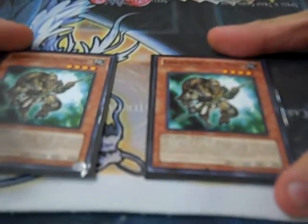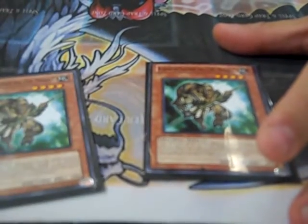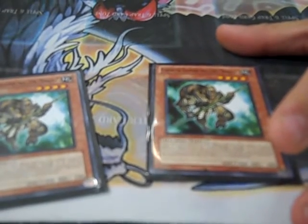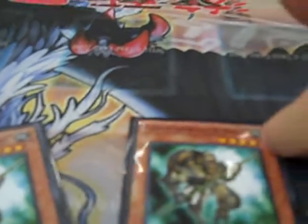Here's the Giant Rat of the deck — the Mystic Tomato equivalent. When he gets destroyed by battle and sent to the graveyard, you get another level 4 Karakuri monster from the deck, which is essentially any other Karakuri in the build. So you can grab another one of him if you have the level 3 tuner — that equals level 7 for Burai. That's the monster lineup.